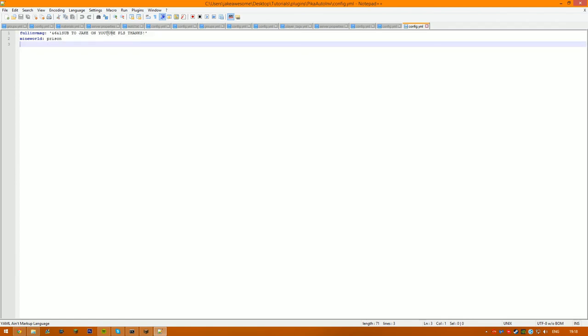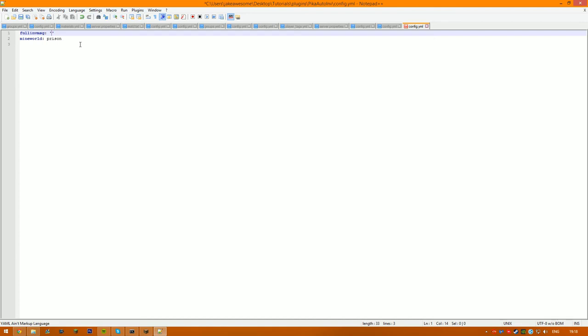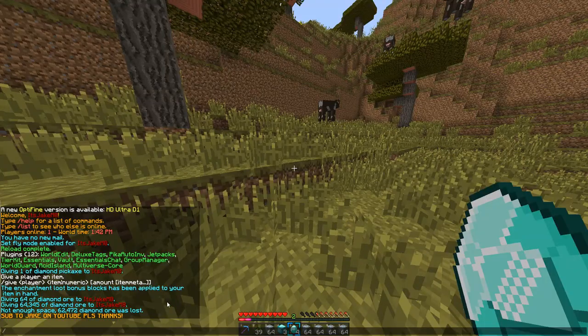In the config it'll make a file called Pika AutoWind. Inside you'll see the full AutoWind configuration. One key setting is mine world — this plugin will only work in the world you've set. So if you have your prison mines in a world called world_mc, it'll look like that. I've set a custom message line and we'll save that and jump back into the game to check it out.